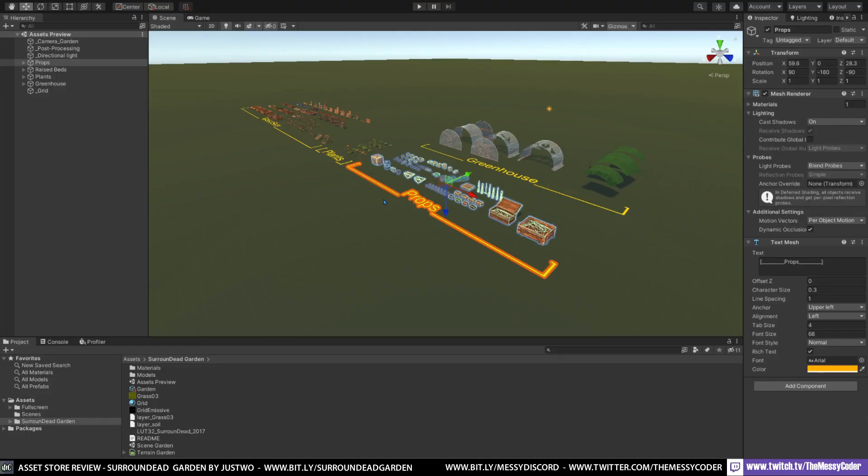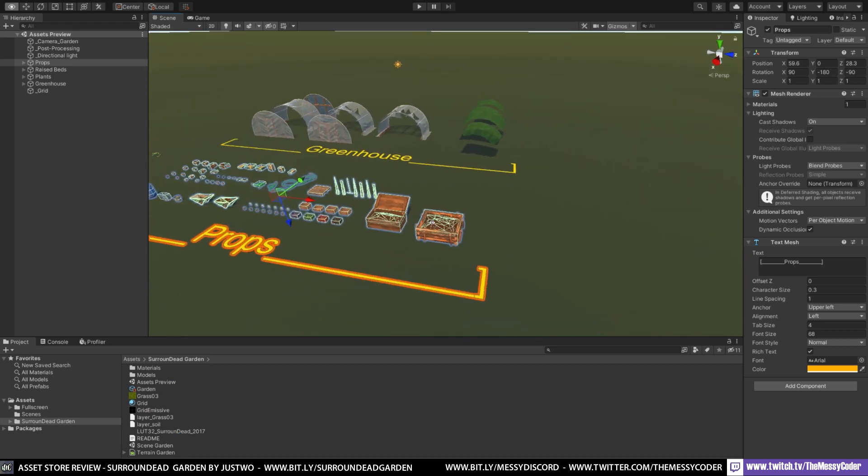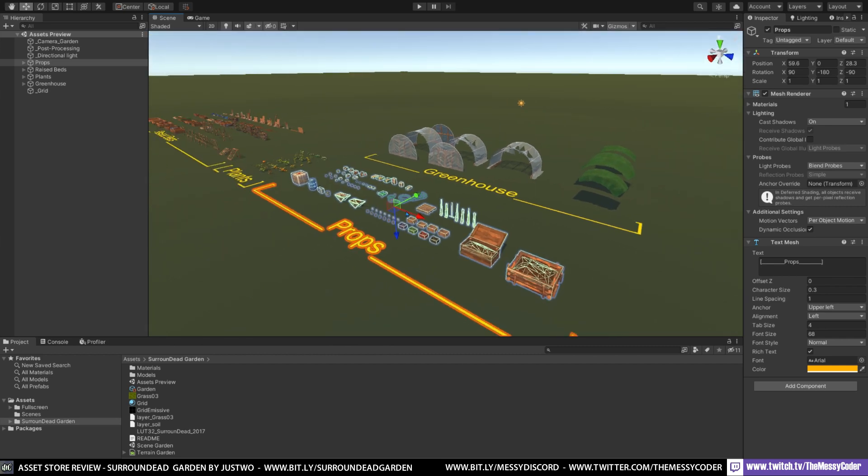The first thing I would draw attention to is that the folder structure is a little bit messy. We don't have our scenes in the scene folder; we've got material and some textures just laying around the place. A little bit messy — I would say just clean that up a tad. But that doesn't detract from the quality of the artwork.